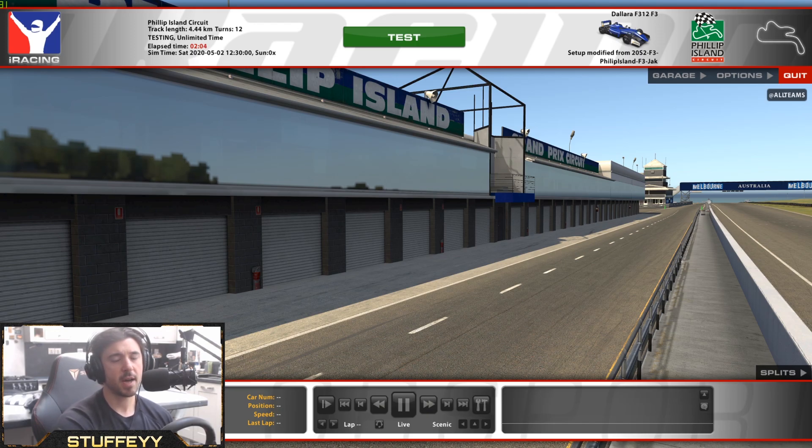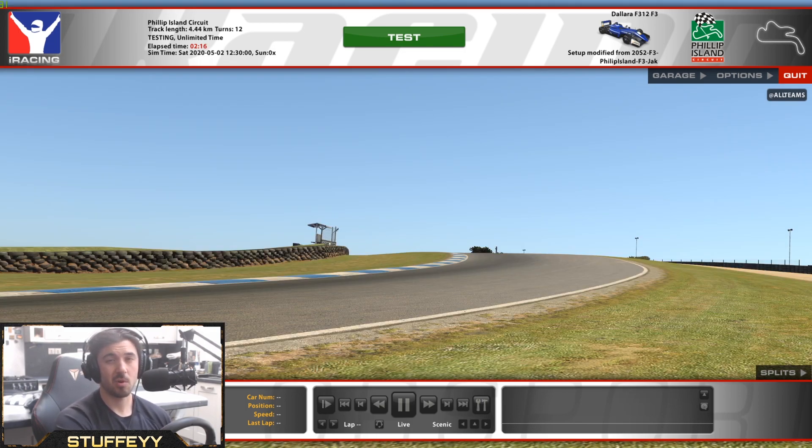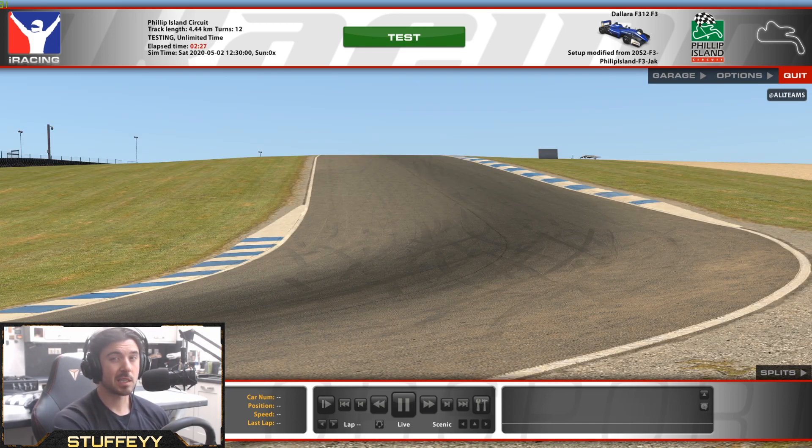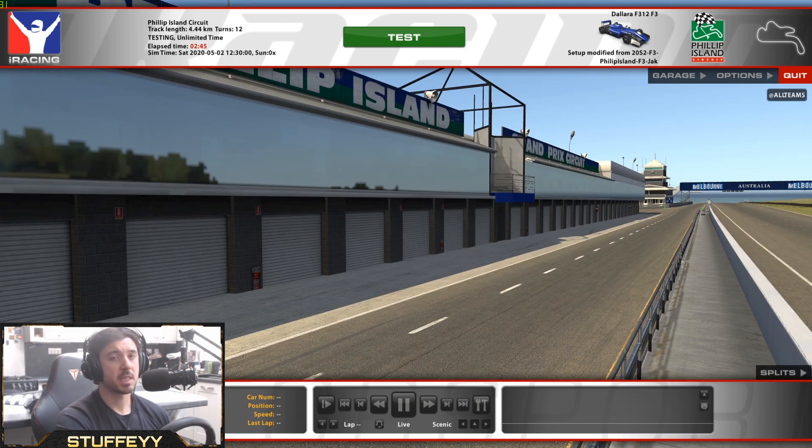Now it's not actually correcting your field of view, because your field of view in a VR headset is limited by what your headset can do. So an Oculus Rift doesn't quite have a wider range of field of view as the HTC Vive Pro does or the other HTC. That is automatically set and dictated by what your headset can do out of the box. We can't alter that unfortunately, but what we can alter is the re-centering of the view and getting in the correct position for a driver's eye view — basically where we would be sitting within the car.